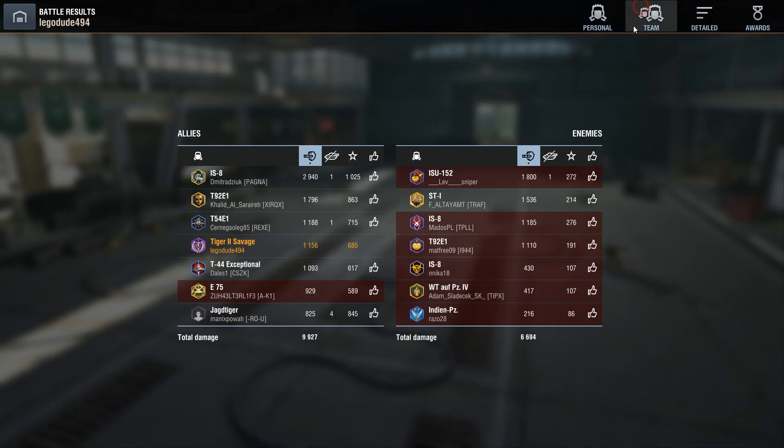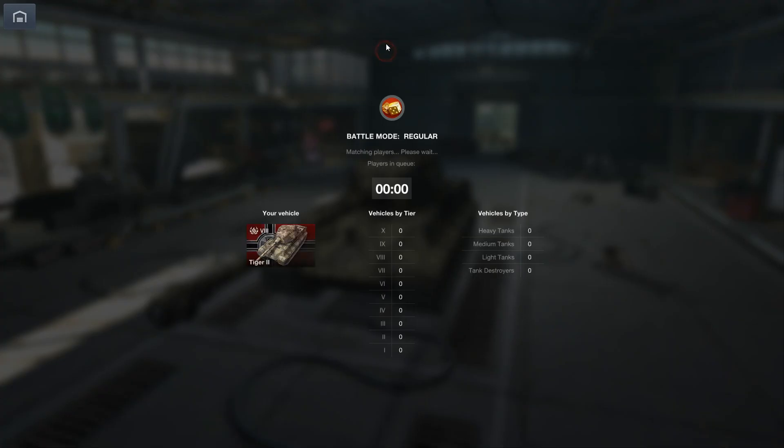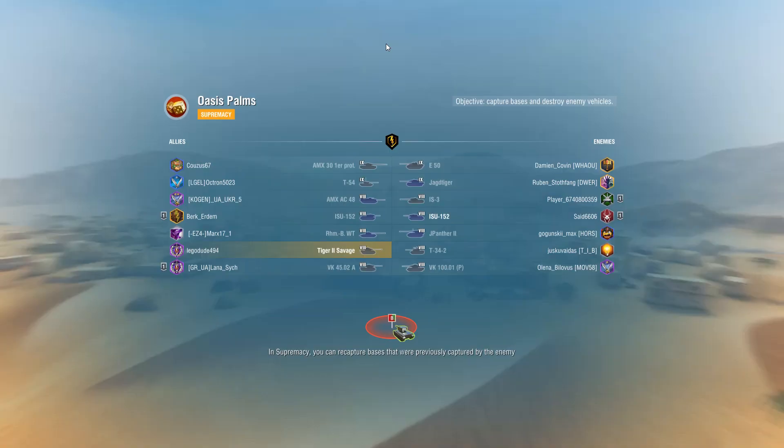I didn't do that well, I have to say — mid on the team. Not too great. Let's go again. ISIS Palms, Supremacy. Interesting. They have a Yarg, an E-50. It's tier 9 again. Why must you do this?